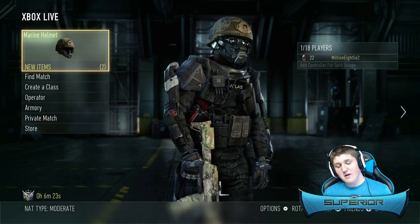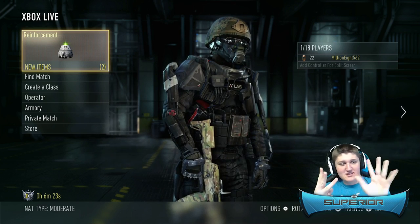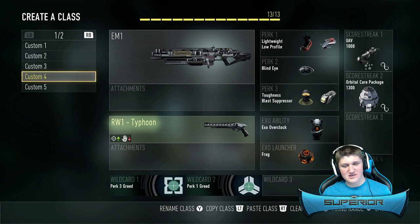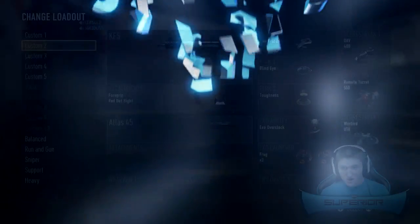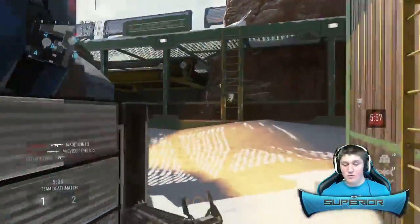What is going on everybody, my name is Connor but you guys can call me Superior, bringing you episode number 88 of Road to Commander. Today we're gonna be using the EM-1, which is a laser gun in this game and it's really really weird. I'm reusing this gun from the times I have used it — it pretty much sucks — so this is going to be an interesting episode. Let's do it.